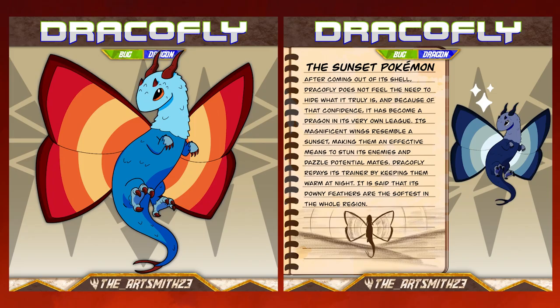Dracofly, the sunset Pokemon. After coming out of its shell, Dracofly does not feel the need to hide what it truly is. And because of that confidence, it has become a dragon in its very own league. Its magnificent wings resemble a sunset, making them an effective means to stun its enemies and dazzle potential mates. Dracofly repays its trainer by keeping them warm at night. It is said that its downy feathers are the softest in the whole region.